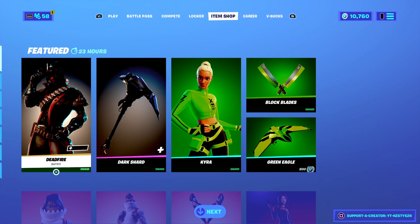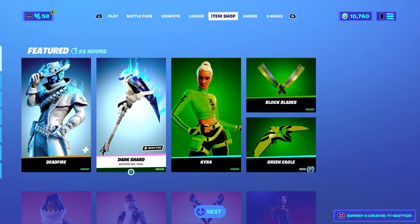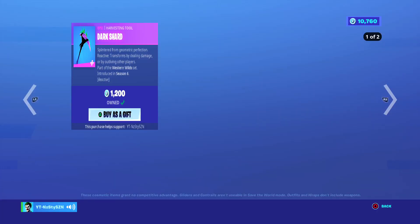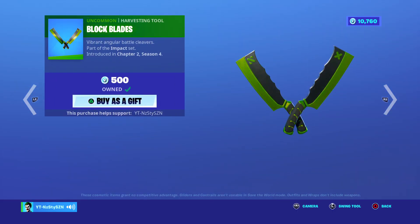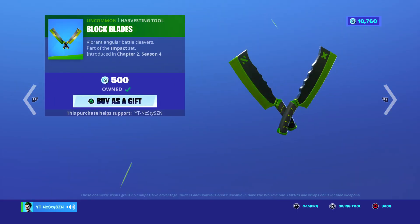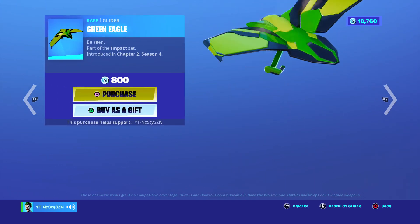In today's shop we've got the Dead Fire, which came out in Season 6 at 2,000 V-Bucks. We've got the Dark Shard at 1,200 V-Bucks, and the Kyra from Chapter 2 Season 4 at 1,200. The Blockblades Dual Wield at 500, and the Green Eagle Glider at 800.